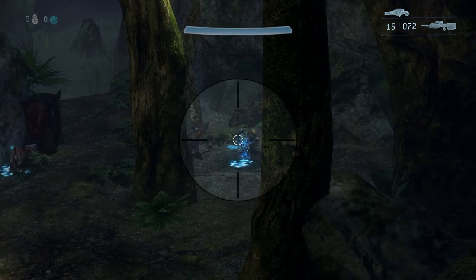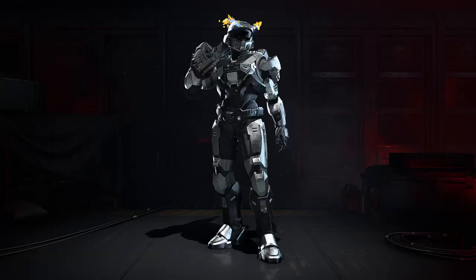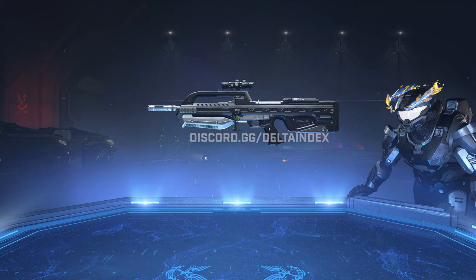The first one we're going to cover is the Halo World Championship 2022 Victory coating. As you can see, it is a Chrome Steel armor coating. I think it's a really cool coating. This one might potentially be a future Twitch drop once the World Championship happens — I hope it is because it is a cool looking armor coating.